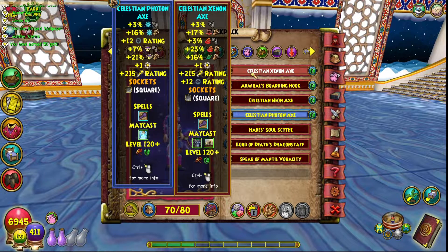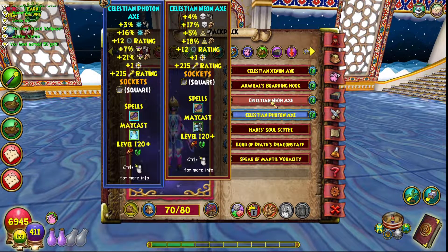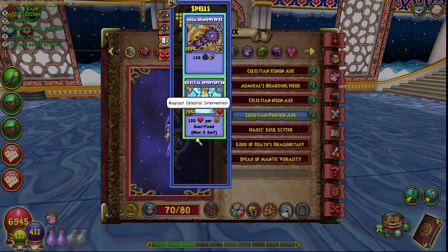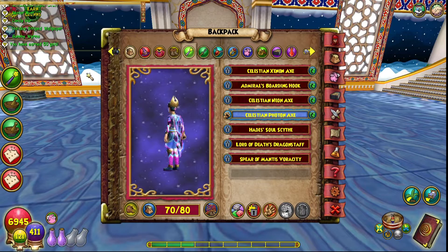Good damage for each school. Life can just use the Boarding Hook and it's better. The wands give Shatter Rating, which is interesting. The Maycast lore spells are really cool. The Neon Axe I'll probably never use because it's not that great looking — I'd rather have the Boarding Hook for basically the same stats, just no pip rating. And the Photon Axe, which I'll also probably never use, but maybe on an alt wizard. It has the Maycast Celestial Intervention, which is basically a Maycast Heal — not terrible.